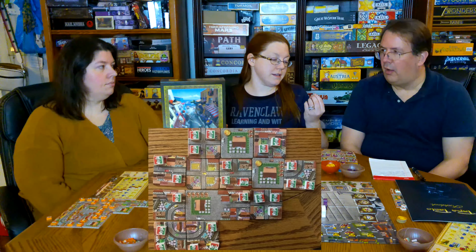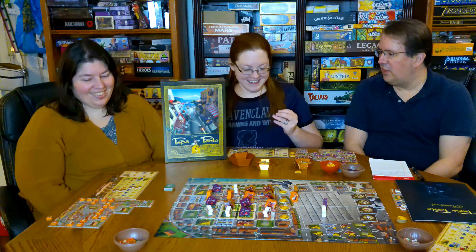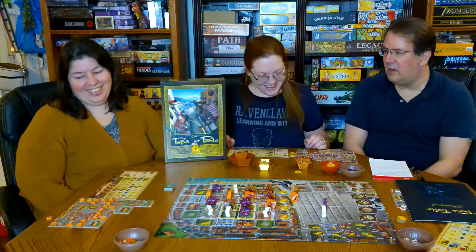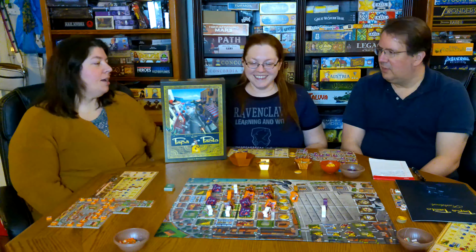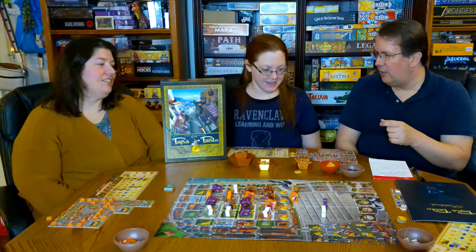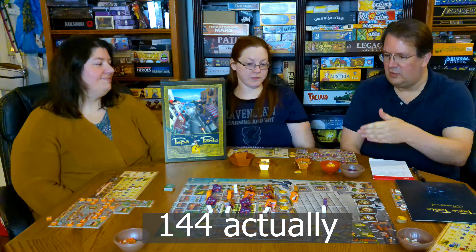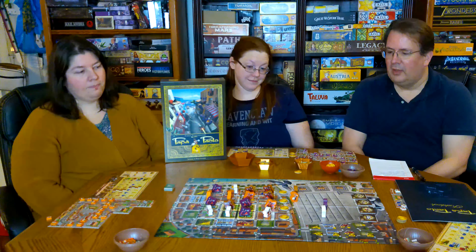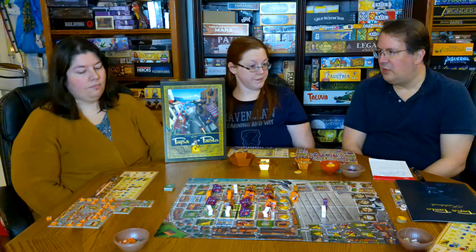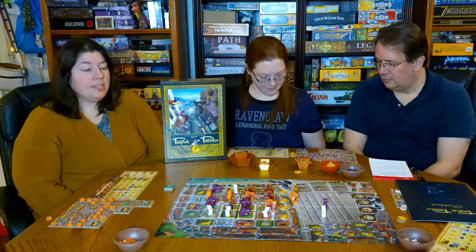Let's talk about quality of pieces. You have wooden pizza boxes with stickers - and there are a ton of stickers. I love your stickering, they're so even and centered. Well, they started out even and then after about six hours of doing it I started getting frustrated. It was very annoying. There are 136 pizza boxes you have to sticker, in addition to all the workers and your first player token. It was way too many stickers and I'm not a big fan of stickers to begin with.